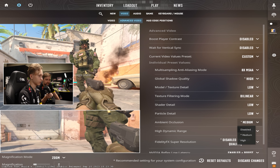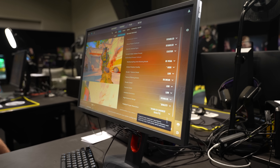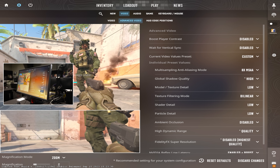Here we put disabled. I asked Justin yesterday what to put here and he told me disabled. Back in the day this was a setting in Nvidia settings that you could use to cheat with smokes, so we put disabled — we don't cheat. And this one we put quality. This is important — Justin told me.